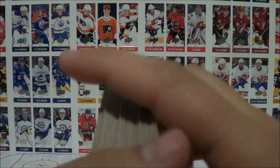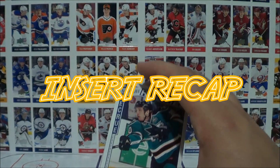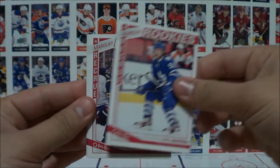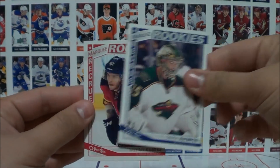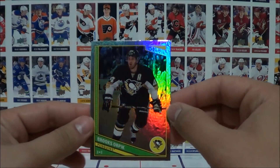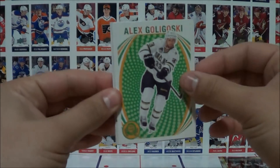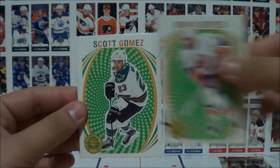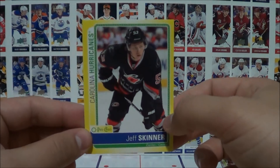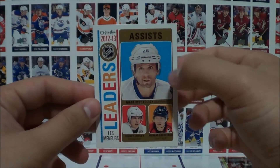I'll just quickly go over all the inserts we got. Nice little OPG blaster box. Marquee rookies: Matt Tennyson, Mike Koska, Mikhail Grigorenko, Darcy Kumpur, and Michael Caruso. One rainbow foil card — Brooks Orpik. Retro cards: Goligoski, Kovalchuk, Boyz, Gomez, and LaRose. Sticker of Skinner. And assist leaders: San Luis, Crosby, and Backstrom.